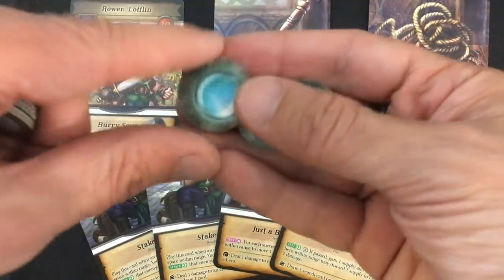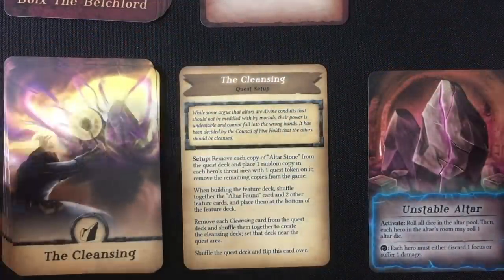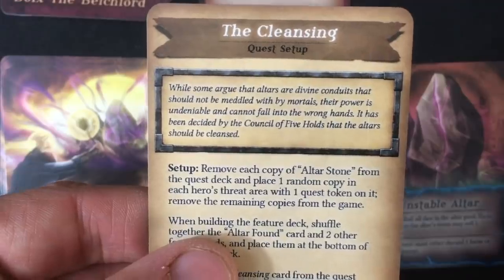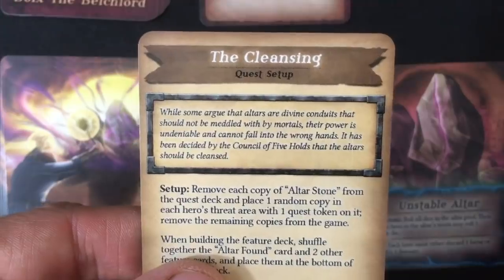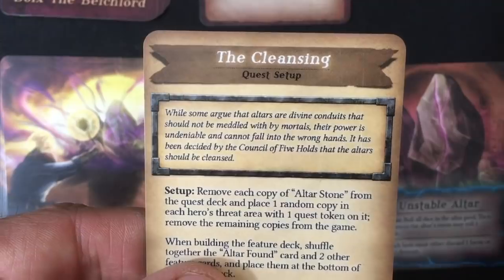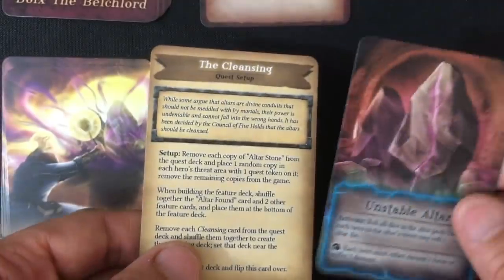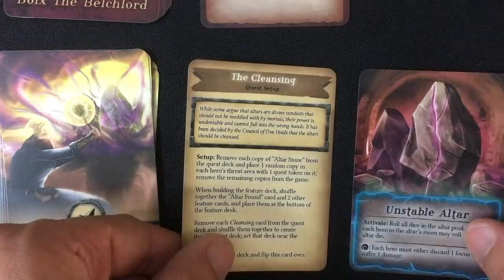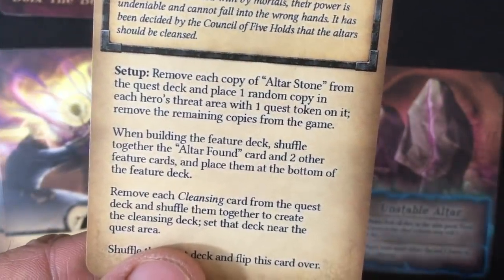Each of the characters gets three action tokens, which will be flipped to track how many actions they've taken. Next, I choose and set up the quest — I've only got one in this demo copy, called The Cleansing. 'While some argue that altars are divine conduits that should not be meddled with by mortals, their power is undeniable and cannot fall into the wrong hands. It has been decided by the Council of Five Holds that the altars should be cleansed.' I follow the setup instructions and take a random altar card representing the main altar in this quest.